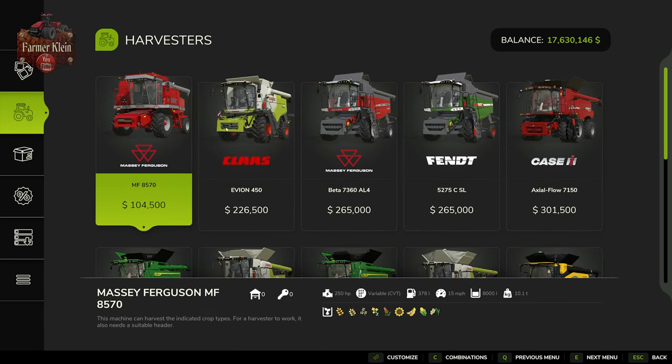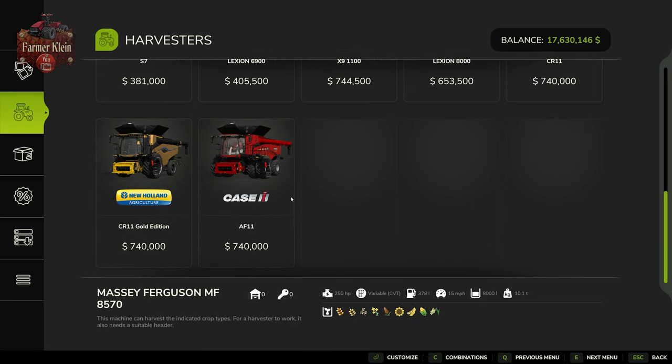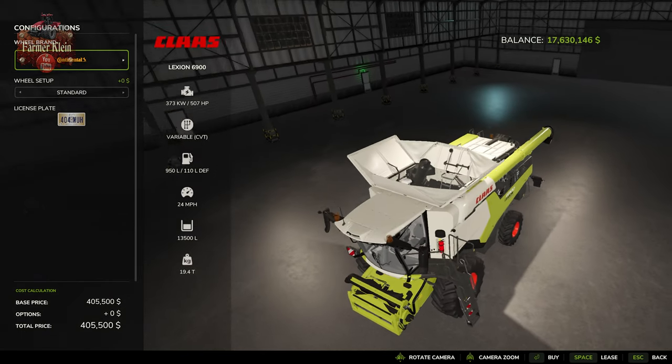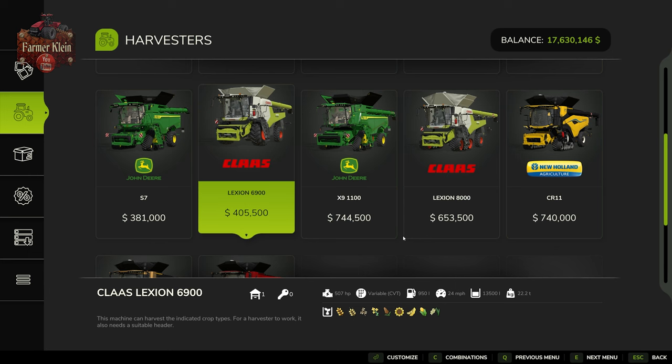Anything in your combine harvesters is going to be able to harvest your sorghum or Milo. For this particular video we're using the Lexion 6900 because its pipe is going to be long enough to easily unload even with that larger Draper header.